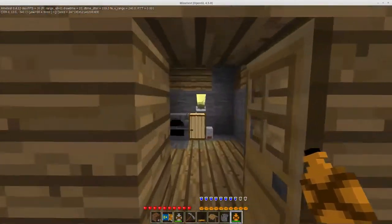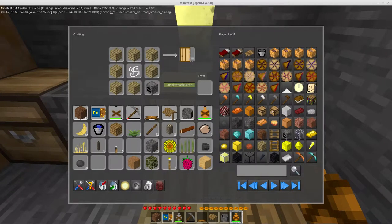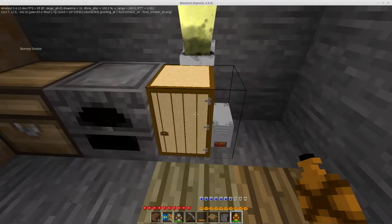Speaking of cooking, we have a new item: a smoker. It's not currently working at all. I've actually got it still in my crafting grid right here — it takes any kind of planks, a pile of cotton in the center, and a furnace, and that yields you one smoker. Once it is working, it will take any kind of tree trunk and you'll be able to put six slices of meat in it.